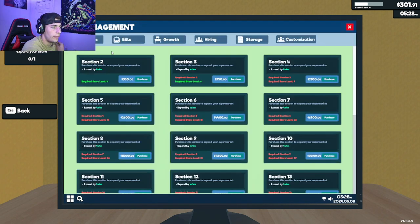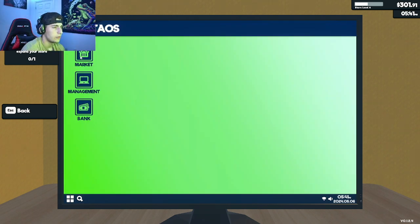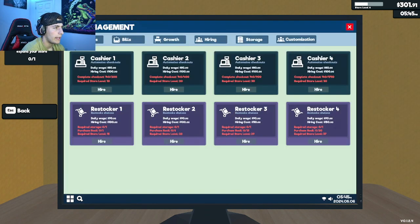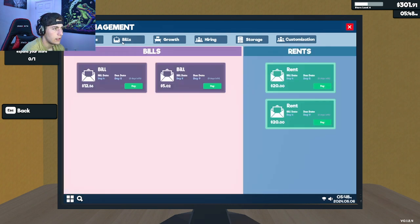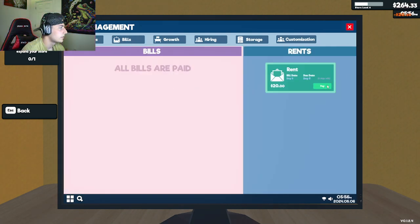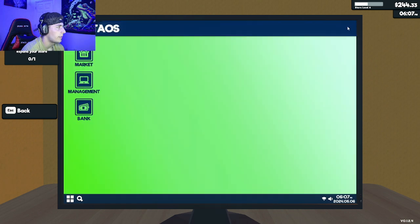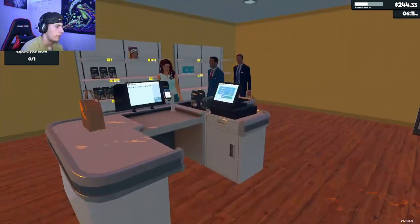So let's go to management — I don't think I can yet. I need to be at level 10 for that. You're waiting to check out, you can wait a little bit longer. Oh, I gotta pay bills. I still need $350 for that. I was getting close, but I had to pay bills, so now we are not very close.